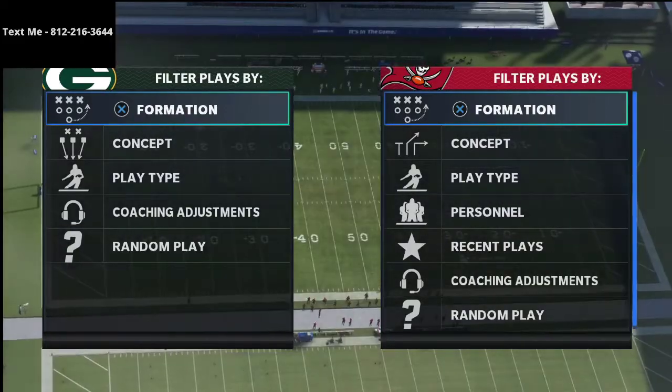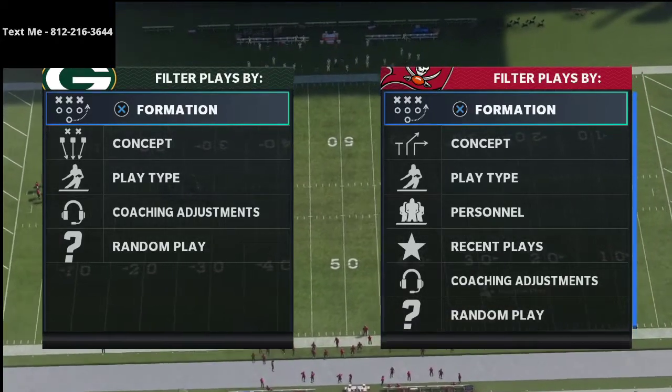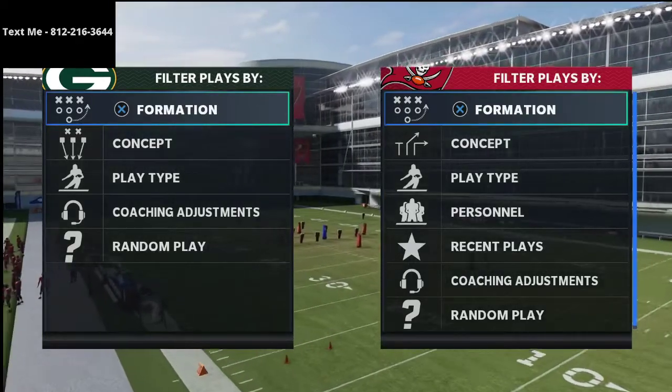If you want to get the full defense that Wesley was running, it's actually very similar to my 3-3-5 wide e-book, which you can get in the description of this video for just $15. Pretty good deal right now.